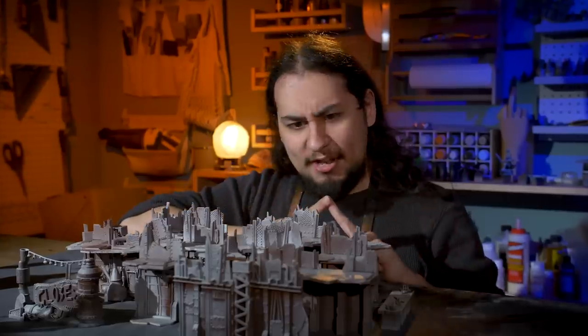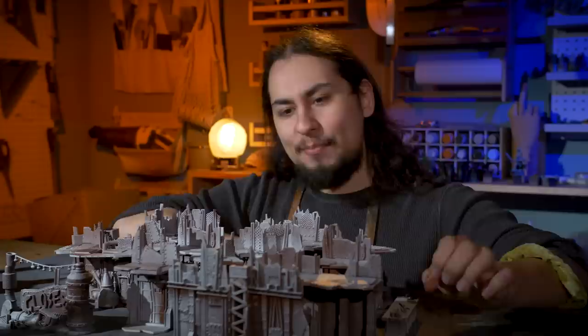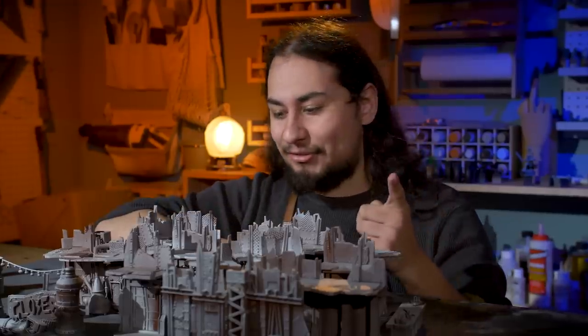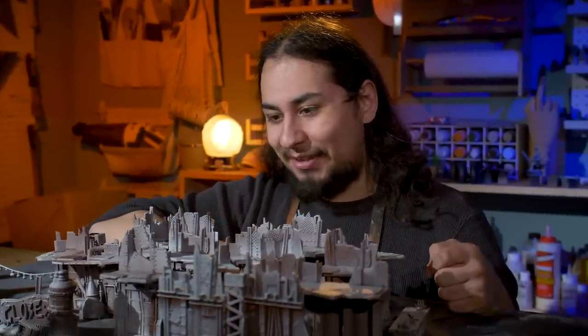This is going to require aged metal, rust effects out the wazoo, object source lighting, a little bit of orky freehanding, and faking a neon glow. But in the end it'll expand this kill team board out to full 40k proportions. Which is good, because 10th edition is right around the corner, and 10th edition is looking spicy. We're going to need a place to play, but now it is time to get to work.